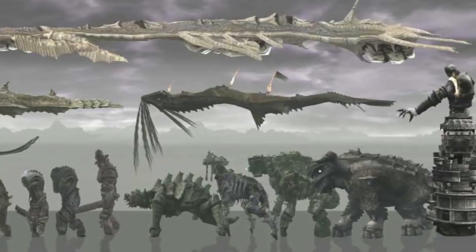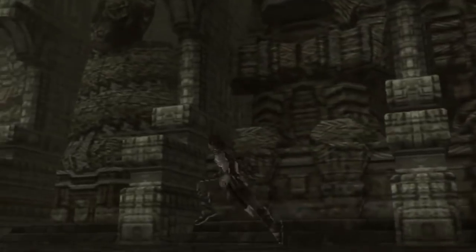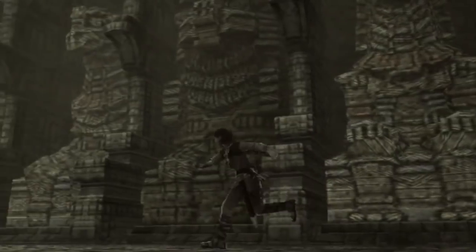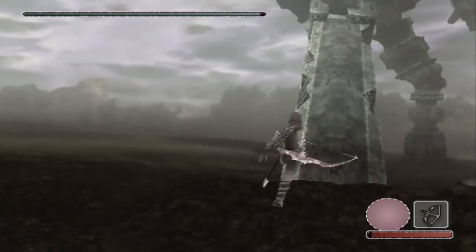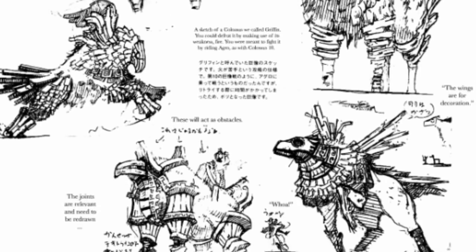I said 16, but believe it or not, the original number that game creator Fumito Ueda had in mind was 48. However, this number was quickly cut in half early during development for obvious reasons — it was just not doable. After that, the work on the colossi was the first thing done, but again the team estimated that this number was too high and could affect the pace of the game. So they reduced that number to 16, leaving 8 giants behind.